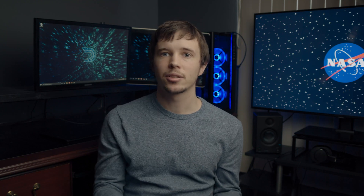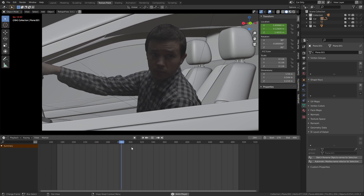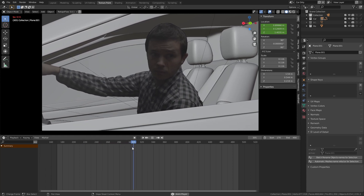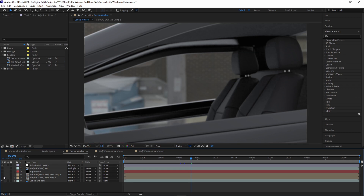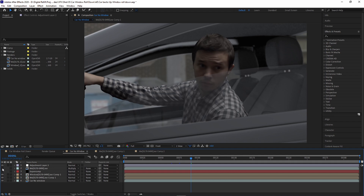For the shot where I reverse and pull up in the car, I shot myself against a green screen acting out the car reversing and stopping. I had a light stand so my hand was roughly where the steering wheel would be. I keyed myself out and brought that image sequence into Blender to play around with the timing of me reversing and stopping the car. After that, I rendered out a beauty pass of the car with the background, another render of the window, and a render of me. I comped it all in After Effects and added a slight shadow at the top of me since light would be blocked by the roof. Most other shots follow the same process of camera tracking, animating the car, and rendering passes for compositing.